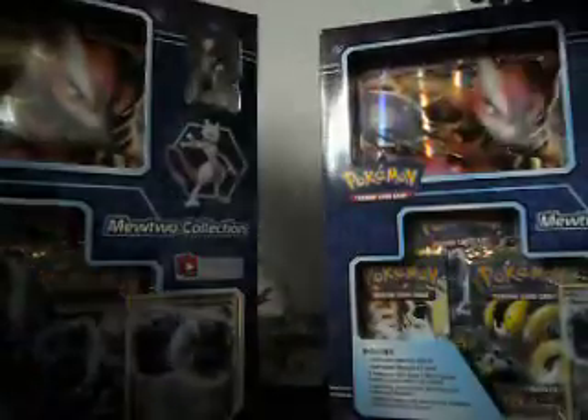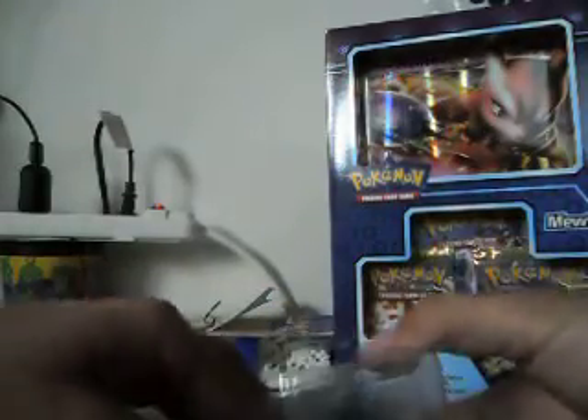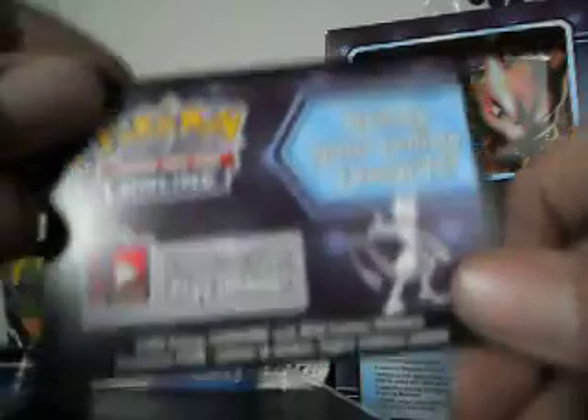Let's get this open up. Alright, we got the giant Mewtwo Jumbo card, got the legit looking Mewtwo figurine right here, we got the Battle City stadium card, and the Pokemon Online card. Let me get this sleeved up really quick. And we got the three Next Destinies Booster Packs.